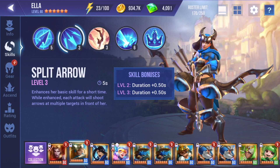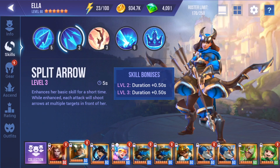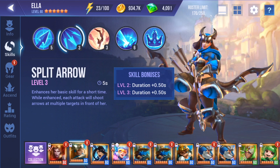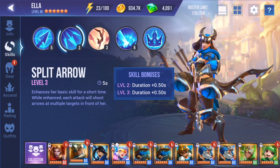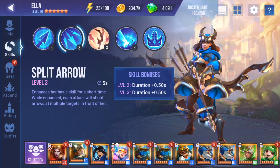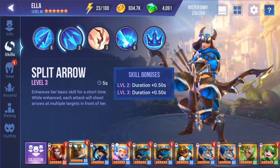Her next skill is called Split Arrow and this allows her to attack multiple targets at once for a short time, which makes her invaluable in waves. This is even more chances for her to add block buffs and do DPS in other situations, which is phenomenal. In those waves where enemies get buffed, she can stop that. Great skill.